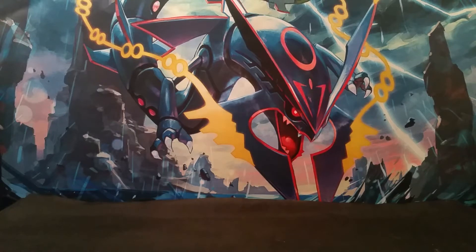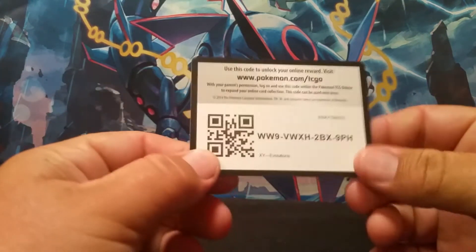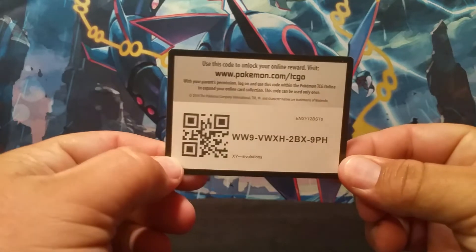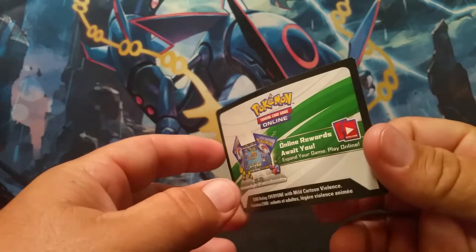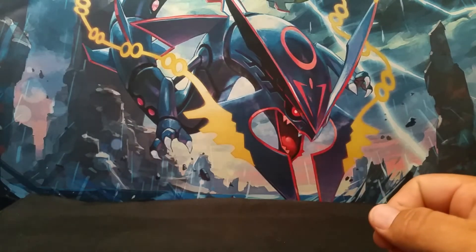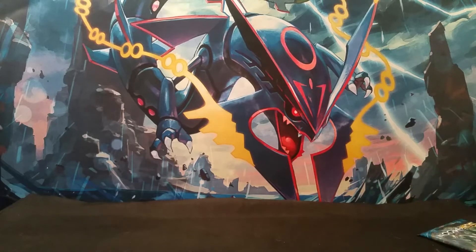I opened up a booster pack off camera yesterday. We were just kind of stopped by Walmart and couldn't resist it. But needless to say, it was a white code card and I figured let's not waste it. So here you go — this is just a regular XY Evolutions booster pack. I actually got something really good: a reverse rare Chansey and a Mega Slowbro EX.